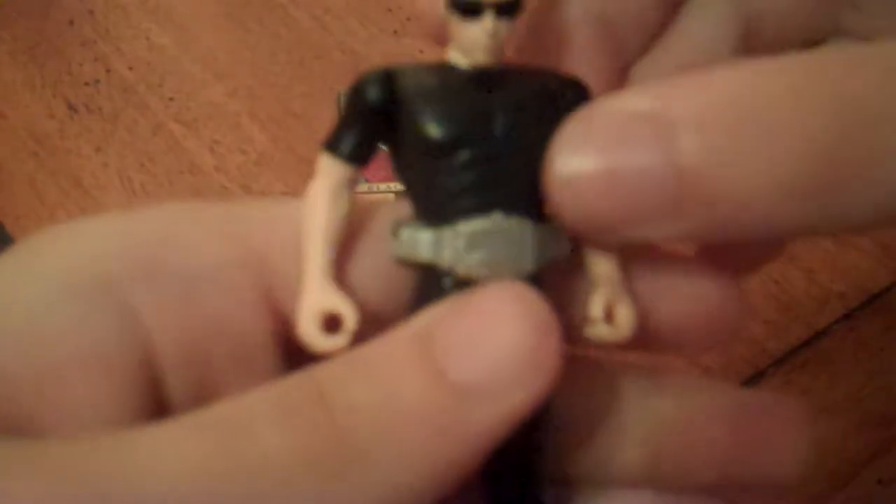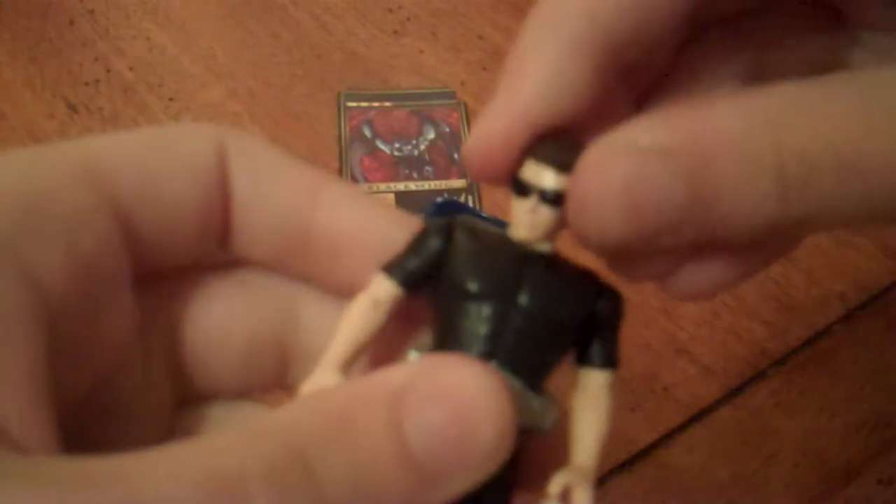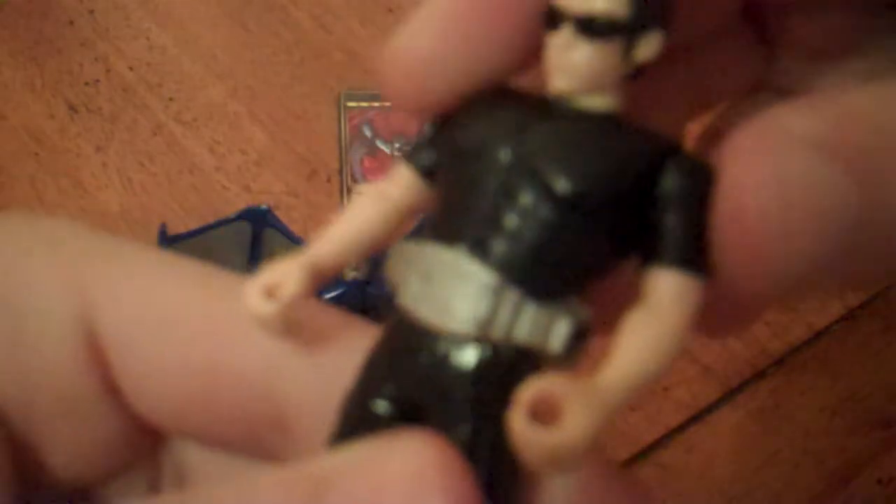There really isn't much to see here. He has a generic figure wearing black pants, a belt, a black shirt, and a head of a person wearing sunglasses. Articulation is 360 head rotation, 360 arm rotation, and a little bit at the waist. There's no symbol paint on the belt because, well, Bandai was lazy as far as these figures go.